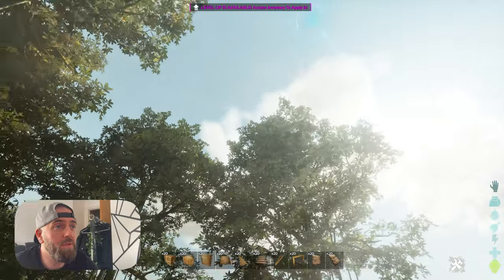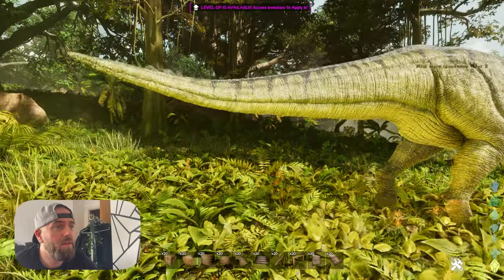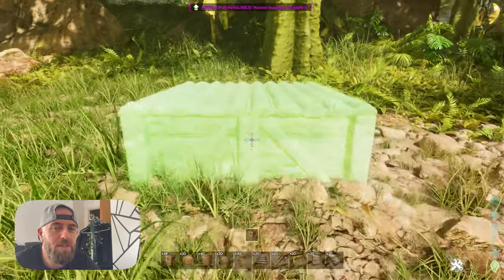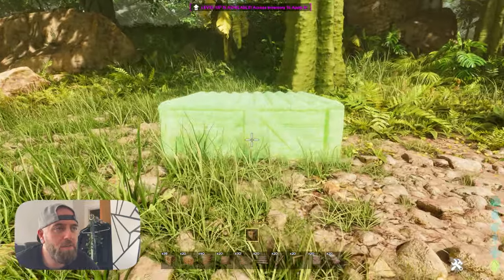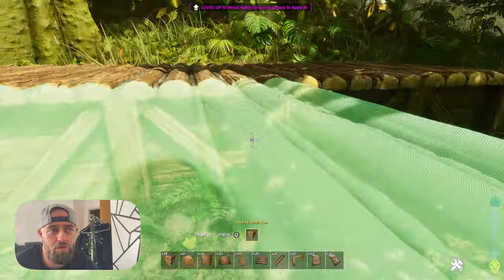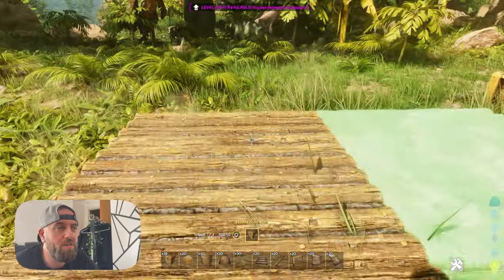Ark Ascended is beautiful. Oh, hello - where'd you come from? You better walk away, I'm trying to do a build here. Right, so you're going to grab some wooden foundations and build a box that is four wide and four long. Then decide which side is going to be your entrance and add two more wooden foundations to that side - that's where we're going to put some windows and stuff.